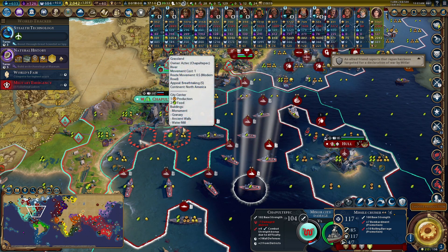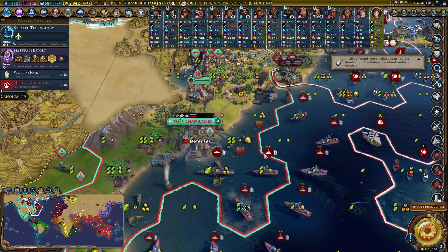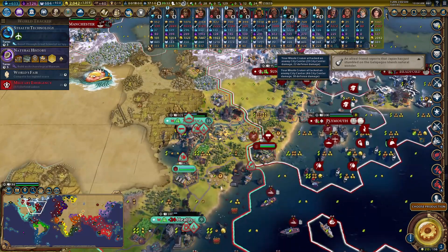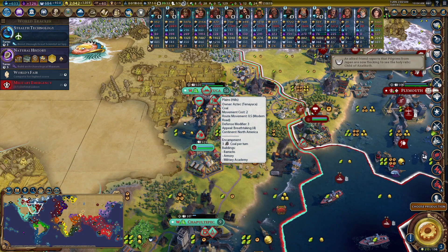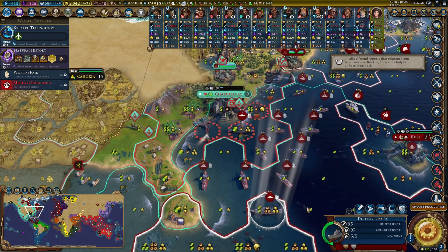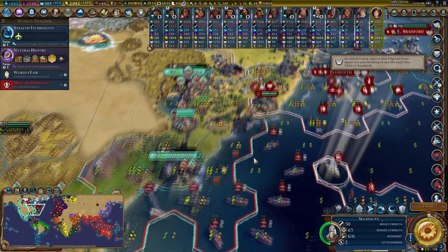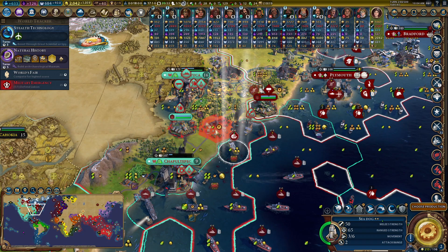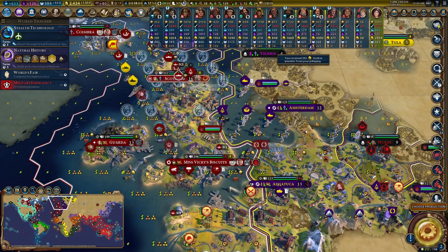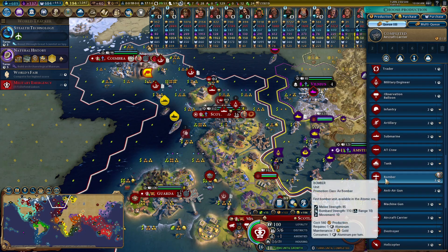The city is down to zero health — I can take it with a destroyer attack. The encampment is owned by the cities of the north; I really want to attack both cities at the same time ideally. I'll position all destroyers to strike simultaneously. The sea dogs stall and steal a little gold as well. I can buy myself another bomber — more bombers needed. Let's keep these going.